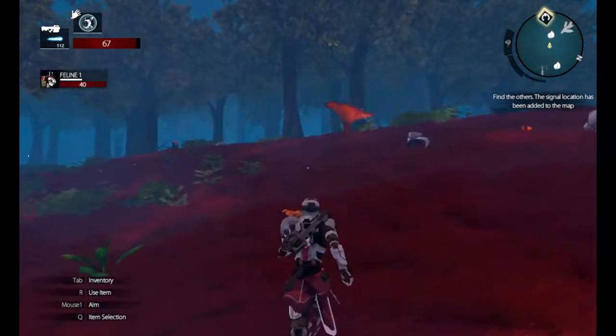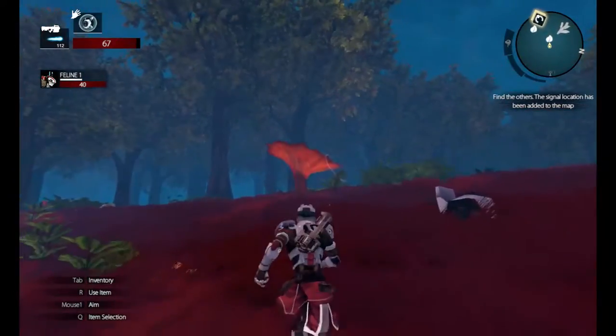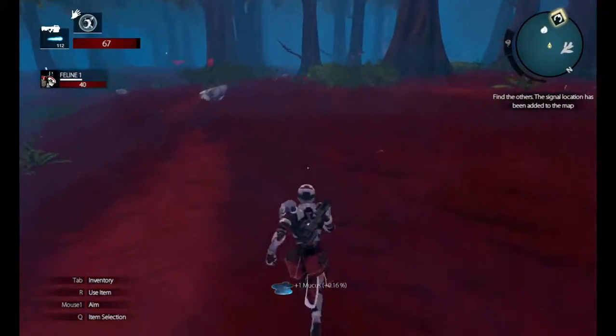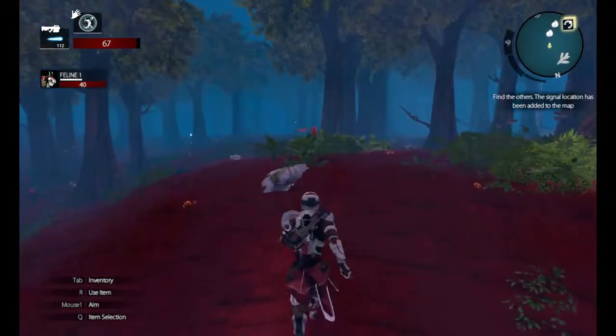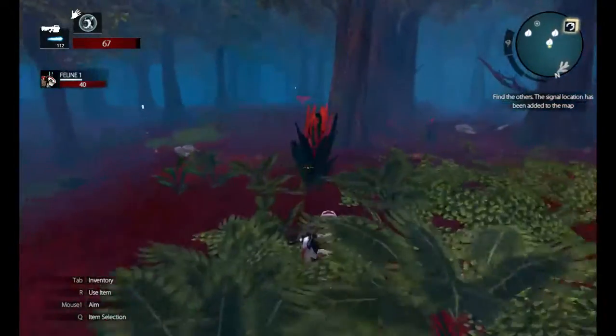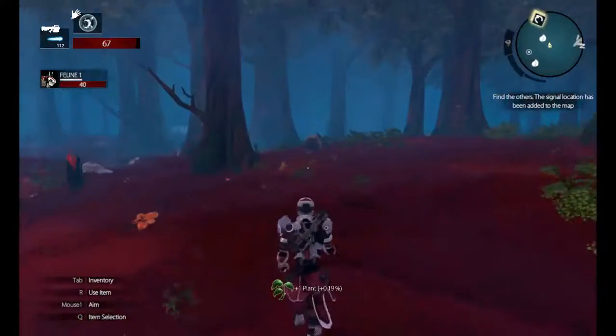So we can see that there's two types of plants here — there's these big orange ones which are mucus, and then there's these smaller red ones which are plants.